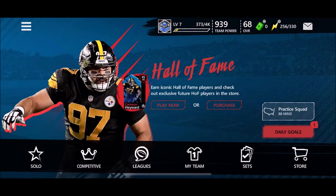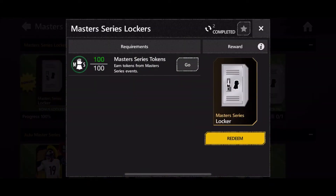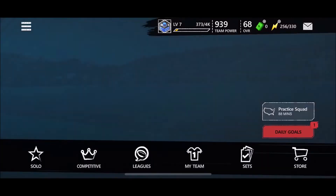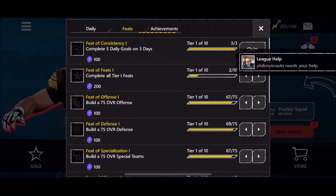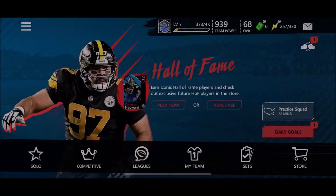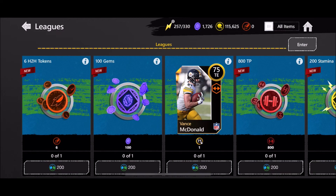I'll probably end episode 5 here. If you guys want me to start a season mode, let me know — I might start one in episode 6. We got three daily goals completed so we can get 150 gems. I can also get this Vance McDonald — a 75 overall — if I really wanted to, which is pretty solid this early in the game. I've got 115k coins right now.